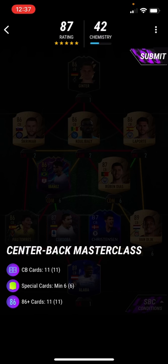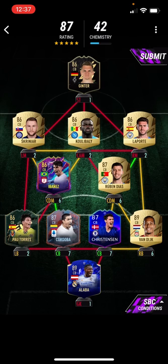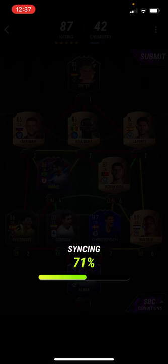Initially you need 11 centre-back cards, six special cards, and they all need to be 86-plus. We use Pat Towers, Kutubber, Christensen, Alaba, Van Dijk, Ruben Diaz — that's just it there, simple as.